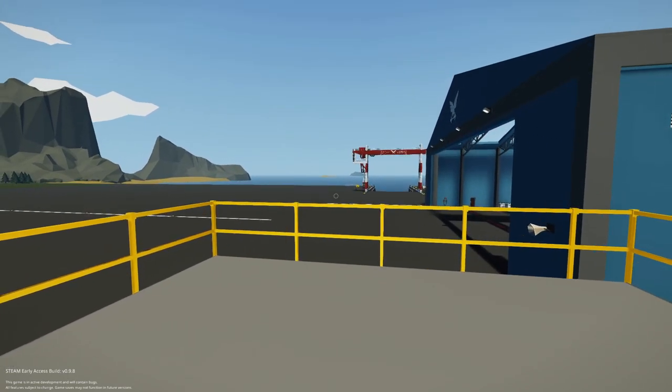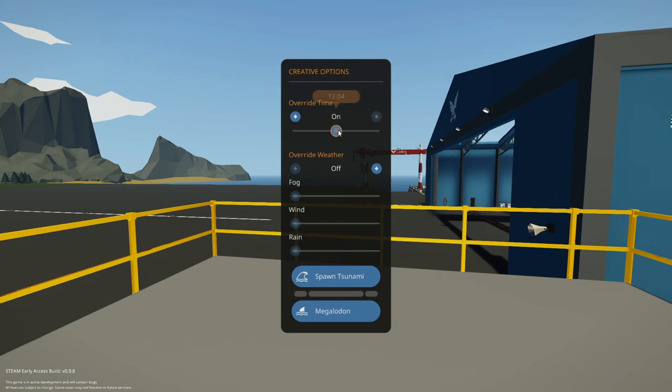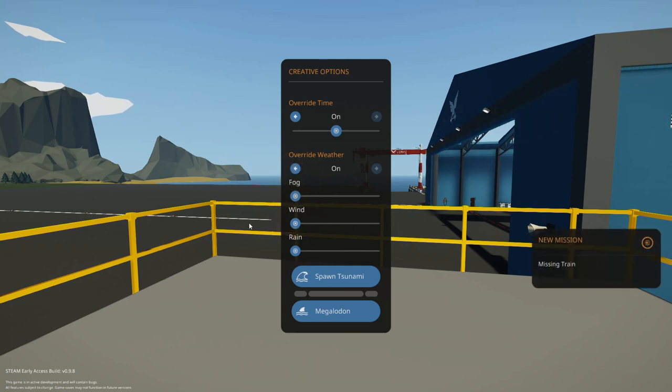A couple of controls I like to use are the time of day and weather. If you override the time, you can keep it around noon and keep the fog, wind, and rain down. If you don't turn these off, the time will progress linearly and the weather will vary between times.